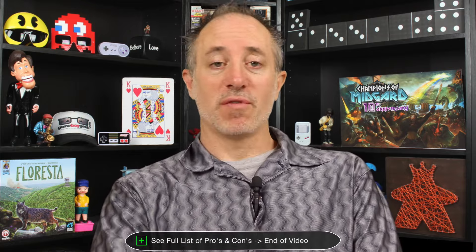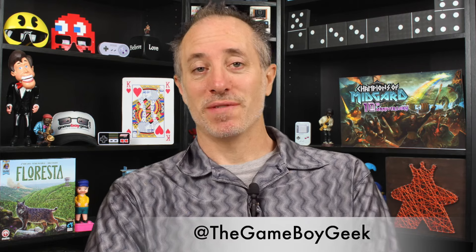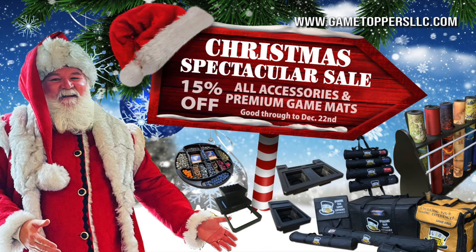All those negatives aside, the game is fantastic. If you're looking for a cutthroat, very interactive Euro game that plays in about 75 minutes for three or four players, this is an excellent one. Game Toppers upgrades every game you play and their Christmas spectacular sale is currently running — 15% off all accessories and premium game mats with storage solutions, $100 off leg kits with a purchase of a Holmes or Watson game topper, and $75 off all dining covers. The sale runs through December 22nd at GameToppersLLC.com.